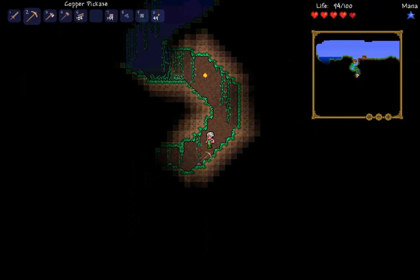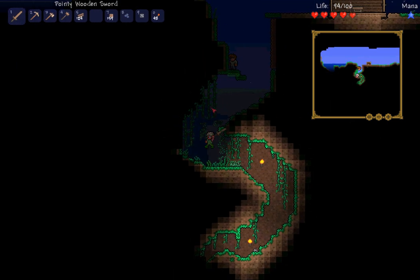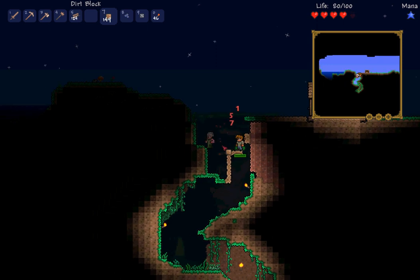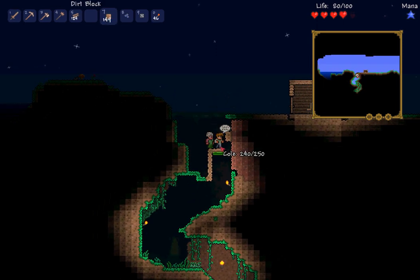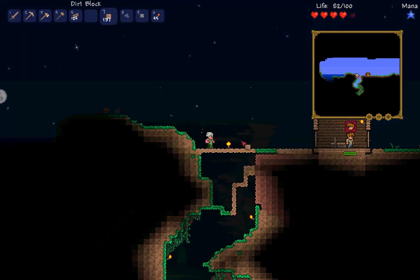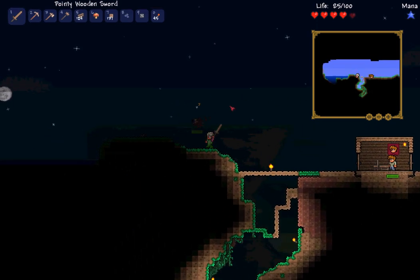Before I do anything stupid, I'm going to quickly explore down here. We'll put torches up so we know what's there. I'm going to cut the vines away and put a torch up there. I'll build a way up for Cole the Guide NPC, and also block the hole off. Now Cole can get into his house.